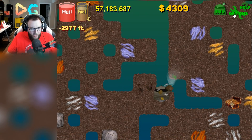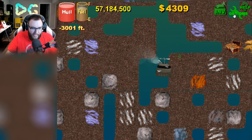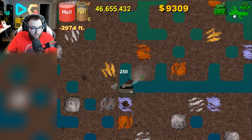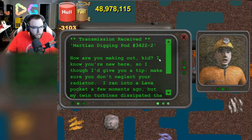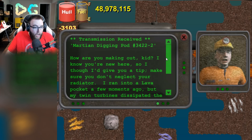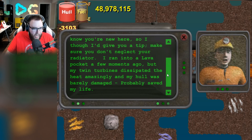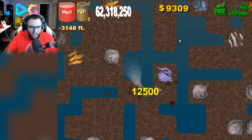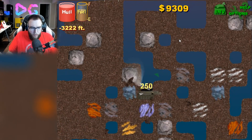As we go deeper, obviously the ground gets more and more difficult to deal with. Let's grab whatever this thing is — yes, that's Einsteinium. Oh, we got a chest over there! That's only worth 5,000 — are you serious? Technically, we hit 3,000 feet. I was hoping he would tell me something but he didn't. But we're 3,000 feet deep, so let's go around and see what we can find. Starting off strong with some treasure. I'm hoping to find more religious artifacts. What is this? 'Martian Digging Pod 3,422 — how are you making out, kid? I know you're new here. So I thought I'd give you a tip: make sure you don't neglect your radiator. I ran into a lava pocket a few moments ago, but my twin turbines dissipated the heat amazingly. My hull was barely damaged — probably saved my life.' So now we need that upgrade. It's very hard to tell the difference between a lava pocket and an ordinary one — I don't even know if there's any visual difference. We might hit one, but we do have the radiator to hopefully deal with it.